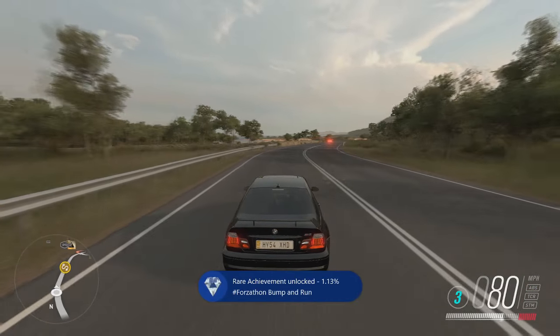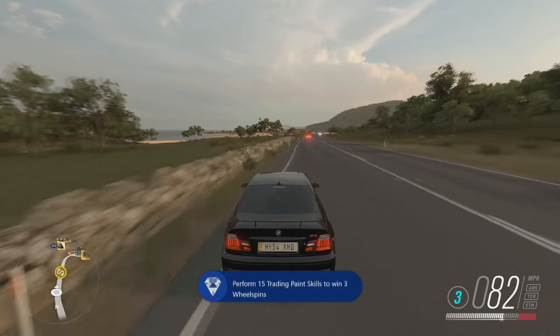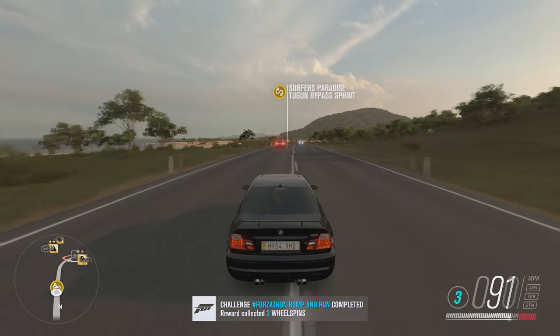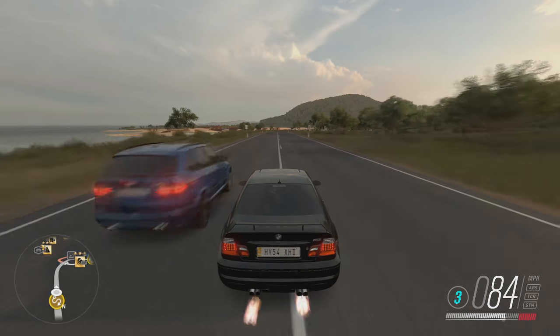There we go, we have done it now. We'll go open our three wheel spins and see if we can pull anything nice. I just need to back out — and there we go, challenge Forza-thon Bump and Run completed, reward: free wheel spins!